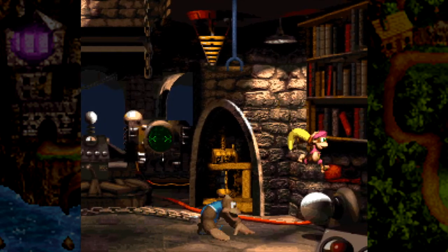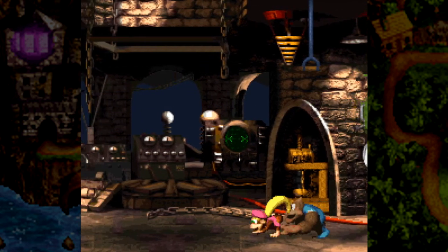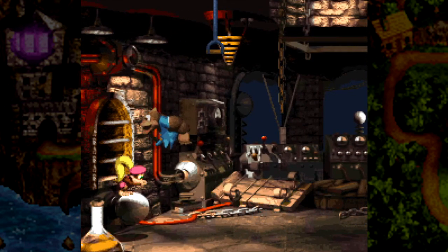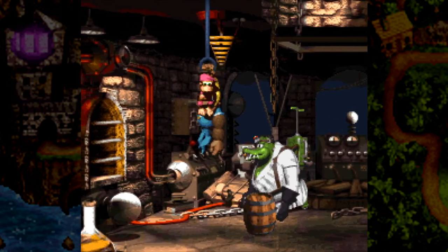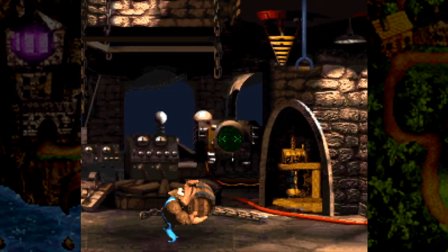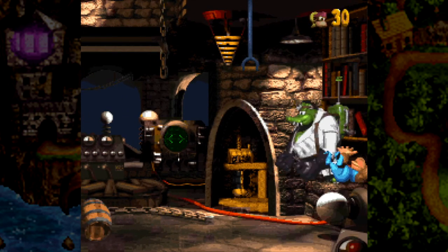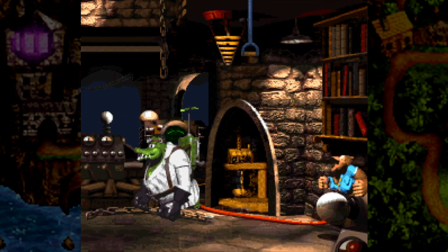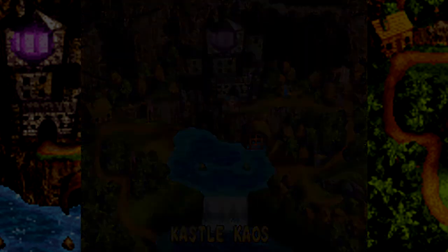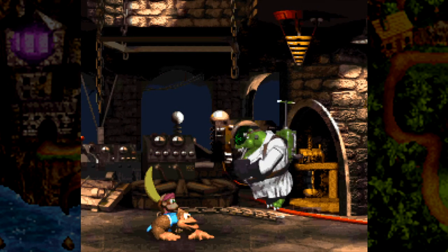He looks so stupid. I gotta pull that lever. I landed on him. No, I'm gonna die! Do I have to fight the other guy again? I really hope not. Oh thank god, I can just fight K. Rool right away.